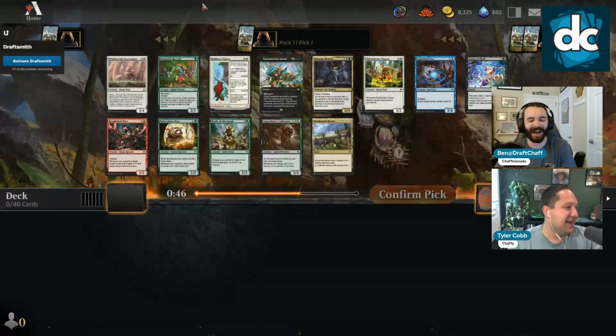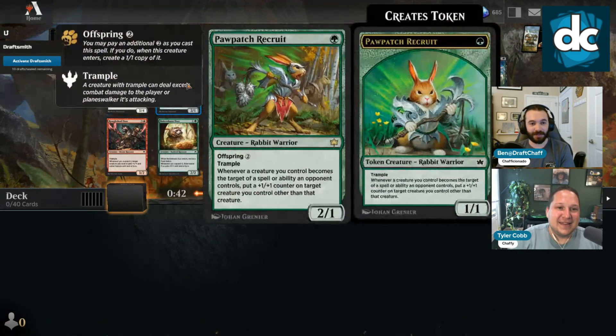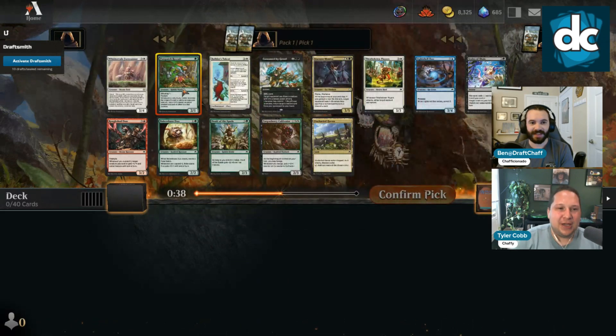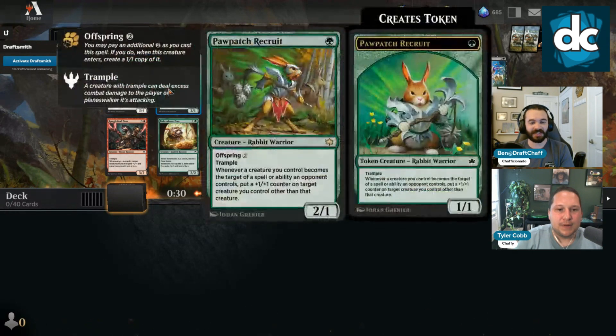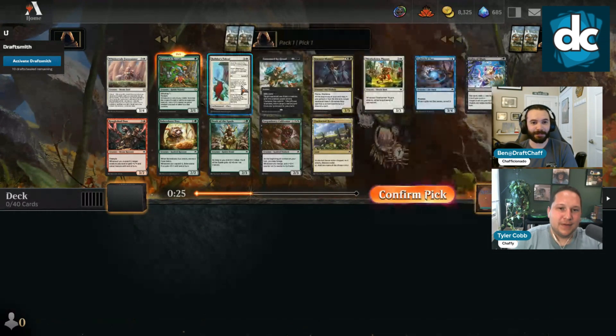We take the Builder's Talent — that's what we decided. But actually, I think we're between these two: the Whisker Veil and the Paw Patch. I like Paw Patch here because I tend to lean towards cheaper rares. In literally any green deck it's just going to be so annoying for your opponent.